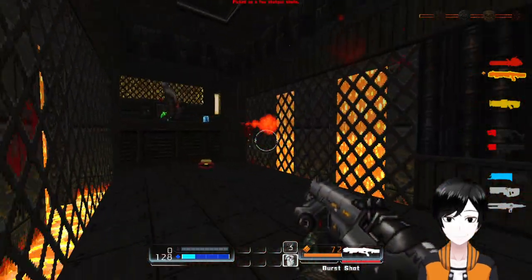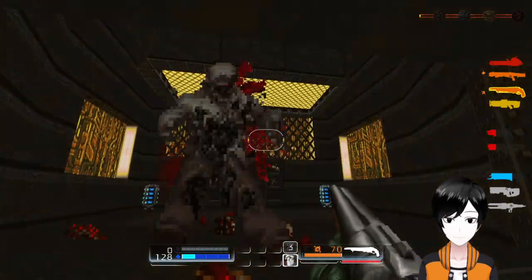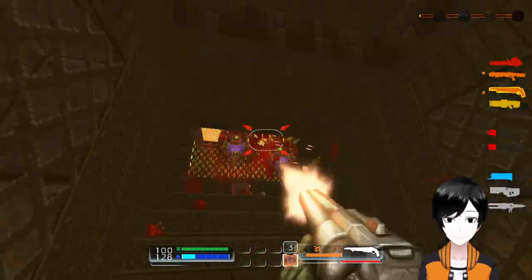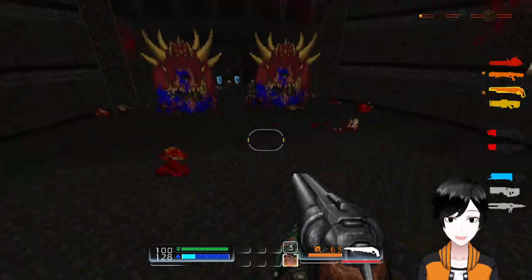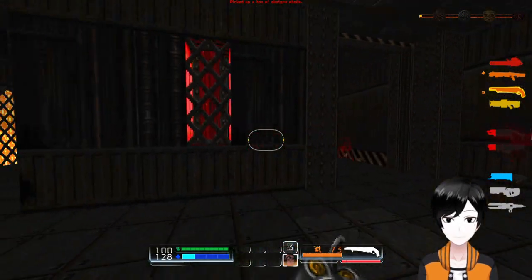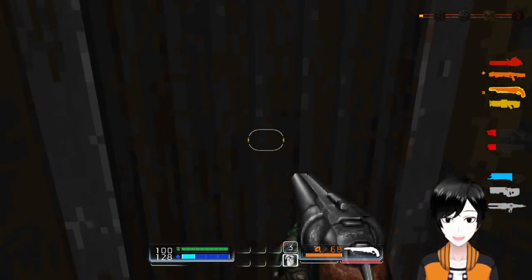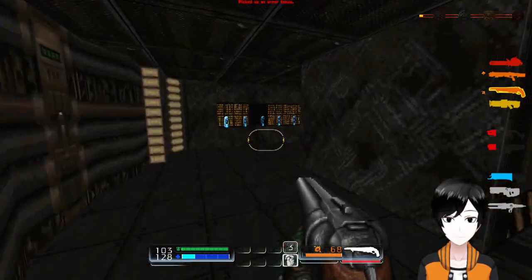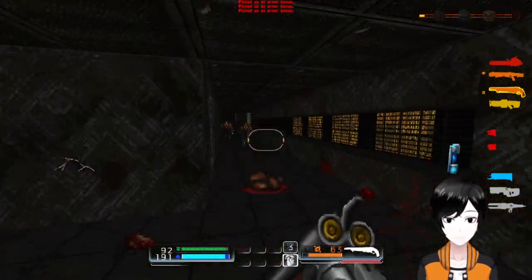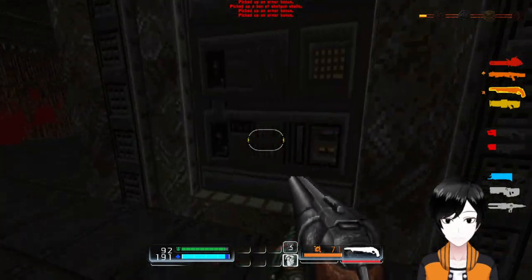Oh, super shotgun — carried that, how nice. So as you may recall from the first episode, we got the piercing shots upgrade with the super shotgun. Anything that is in front of you when it gets shot gets pierced, making it pretty much the ultimate crowd control weapon — just short of the BFG really. Okay, so first secret here.